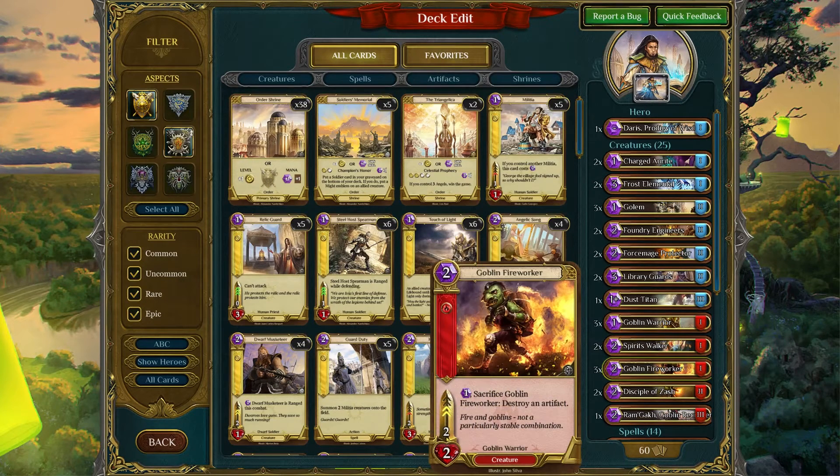Goblin Fireworker is a really great card — there are three of these in the deck. It's a solid 2-2, 2-speed, and it also has the added ability of removing artifacts for an extra mana if you need to. The downside of this particular deck is it doesn't have a lot of spell artifact removal. Goblin Fireworker is essentially the only one, combined with a creature in and of itself. But you may find yourself facing an artifact you cannot remove, such as a Lamp of Zephyr — if you don't have a Fireball in your hand, Goblin Fireworker can take care of that for you.